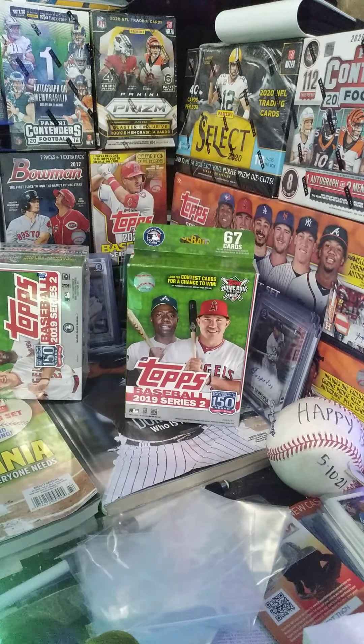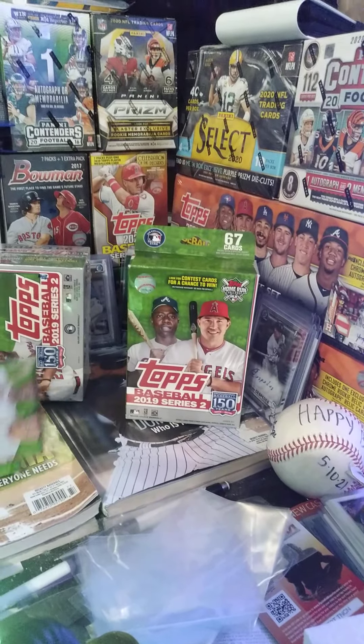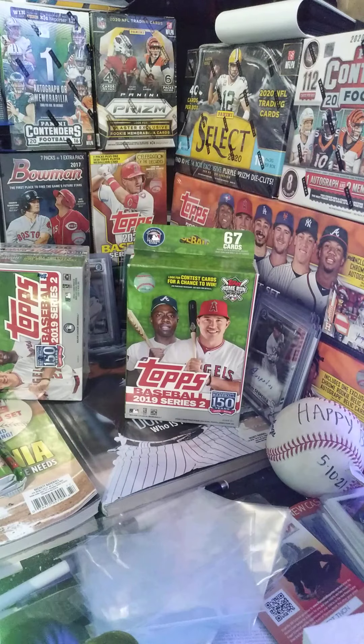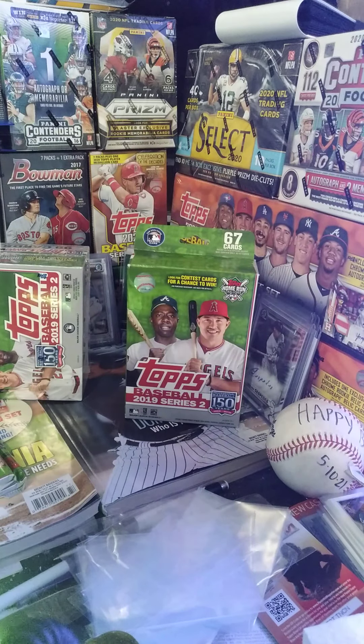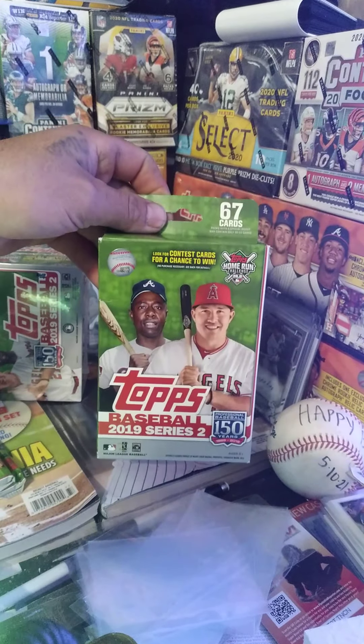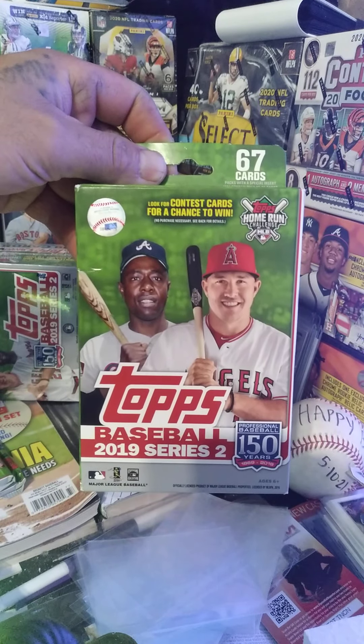Yo yo yo, what's going on guys, it's Rex. I'm back with some more packs. I was just sitting here going through cards, cleaning up stuff from the last rip, and I started thinking about which of these rookies are actually going to be good. Later down the road we're going to be thinking, oh man, maybe I should have bought more or bought less. So I figured I'd just do a rip with the stuff we already know who the good ones are — 2019 Topps Series 2 for this freestyle rip.